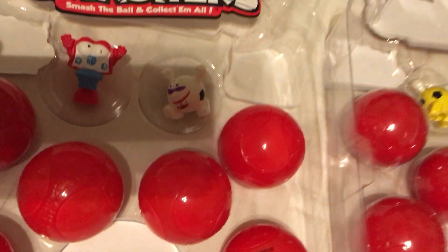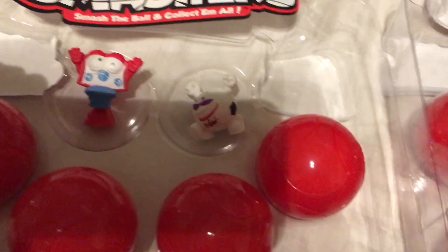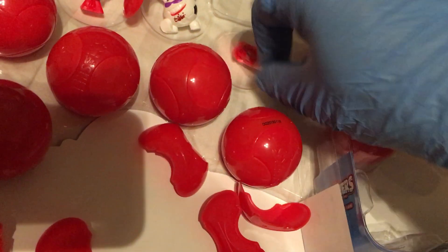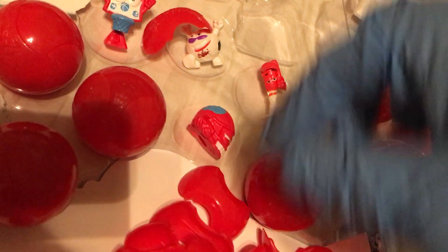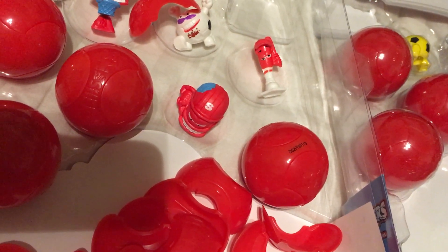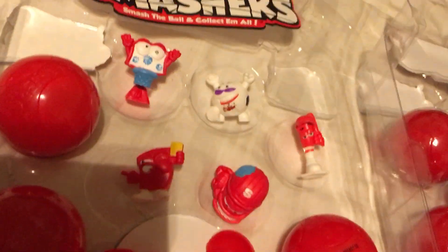Going ahead and popping these two out. Dunker in red — 42 smash points. Striker in white — 1001 smash points. Let's see who else turns up in their pack. We get the baseball bat in red, his name is Home Run — a measly 4 smash points. We get the race car helmet in red, his name is Helmet Head — 19 smash points. This guy I believe is a baseball base, his name is Send Off — 200 smash points. So far everything's turning up red in this pack.